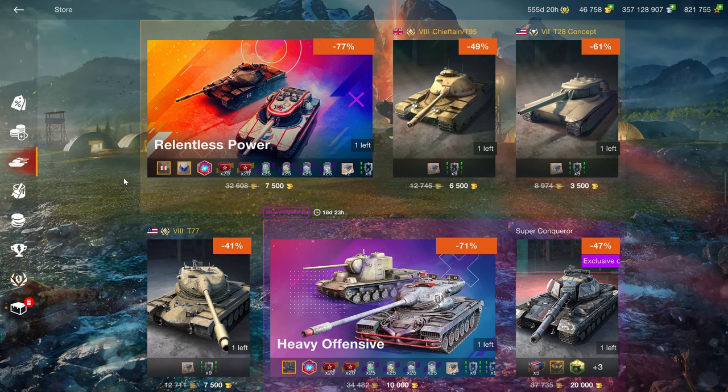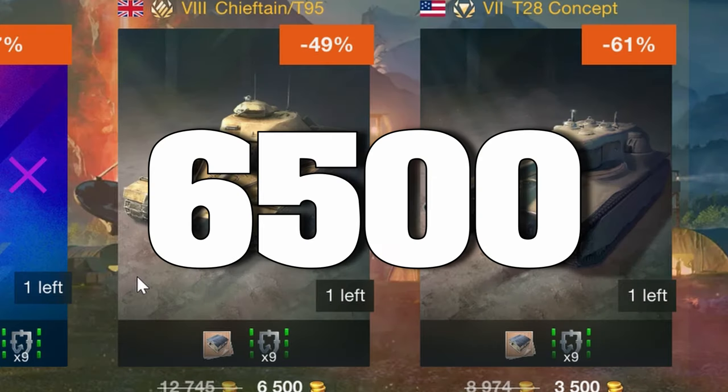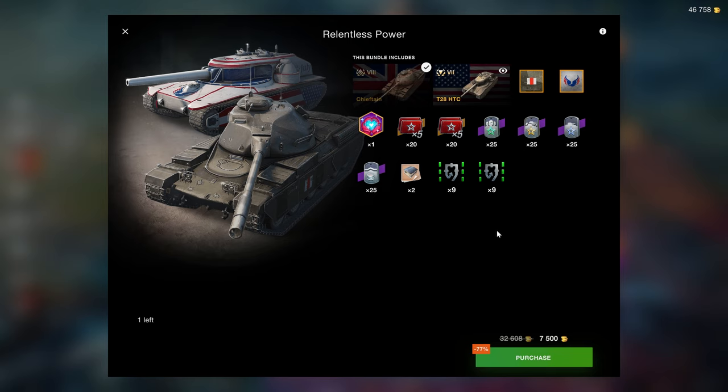Starting off with the Relentless Power, the Chieftain T95 on its own here is priced at 6k, which is 500 higher than it was sold for last time. The Relentless Power is 7,500, which means you're essentially getting the T20 HTC thrown in for free, which is kind of what it's worth.